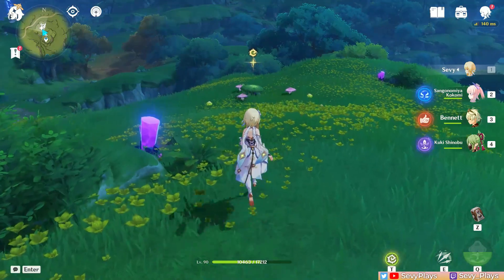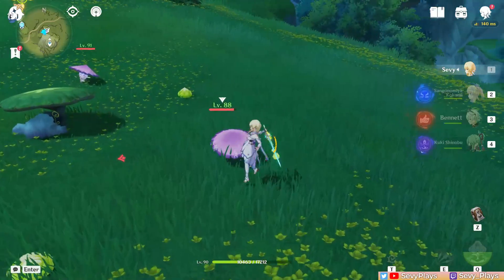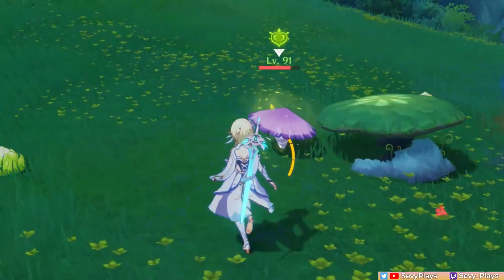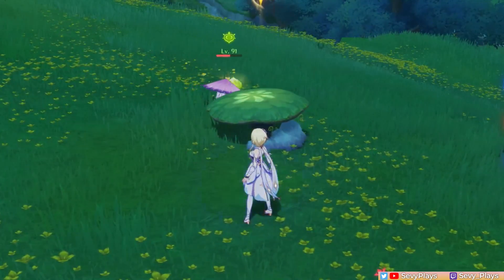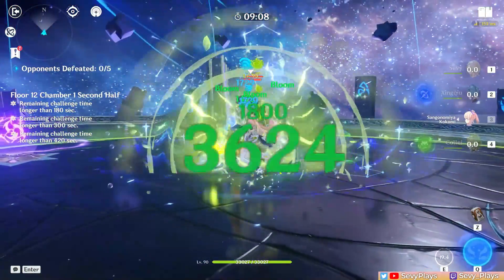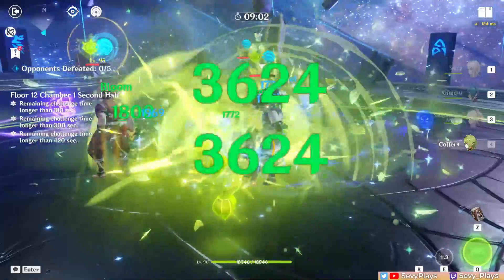Their normal and charged attack talents are there, but they deal very low physical damage and, as a quick swap unit, Traveler will barely use them. Their elemental skill fires off a spray of Dendro damage. It generates 2 or 3 particles upon hit, so the particle generation rate is somewhat low, which largely influences their energy needs. The skill has an 8 second cooldown, and it should be used twice or thrice every rotation to help generate Dendro particles to battery Dendro members and maintain the Dendro application.